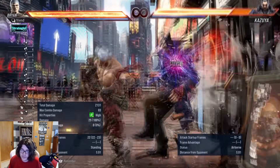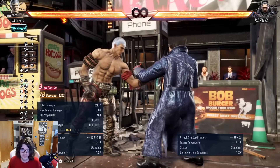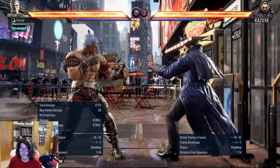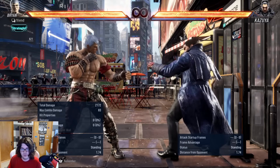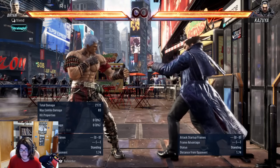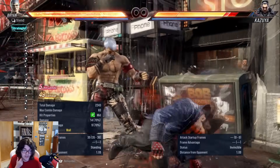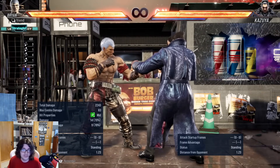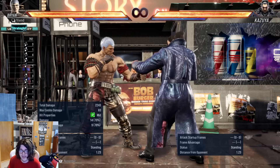The oki from the standard wall combo is not very good — our taunt doesn't hit there, they can tech roll to either direction and backdash and get away from our taunt. The main goal with any Brian wall combo is always having a good mix of damage while also giving you taunt oki, because taunt oki is super important, especially in this latest patch where they've buffed the snake eyes forward 2, 1, 2 string and made it a lot better. This is my go-to taunt option now — it's not too difficult, it's really good damage, and it gives a really good oki.